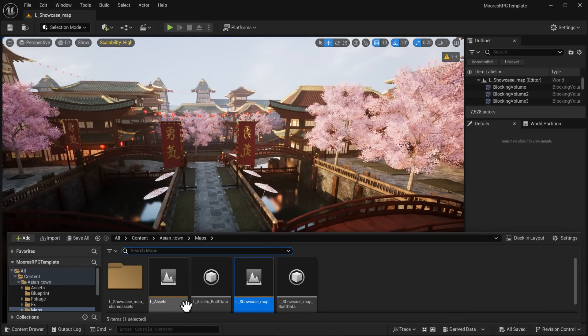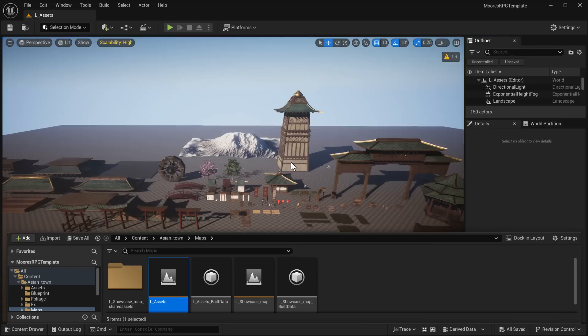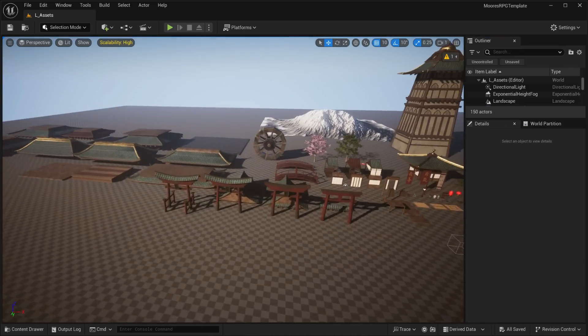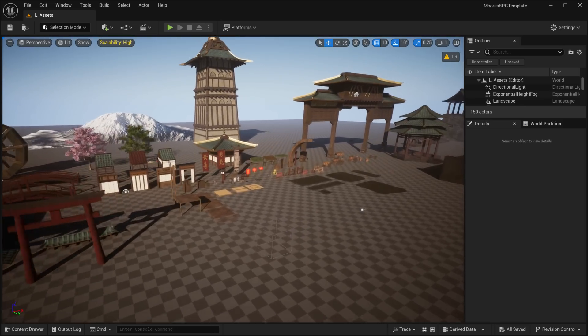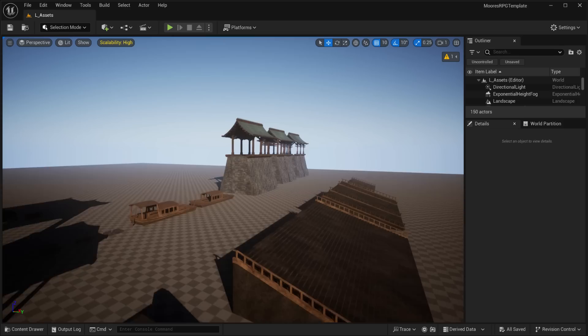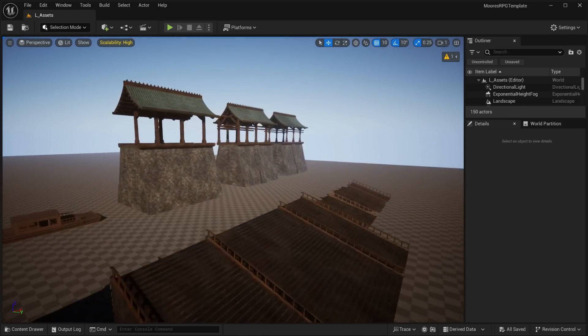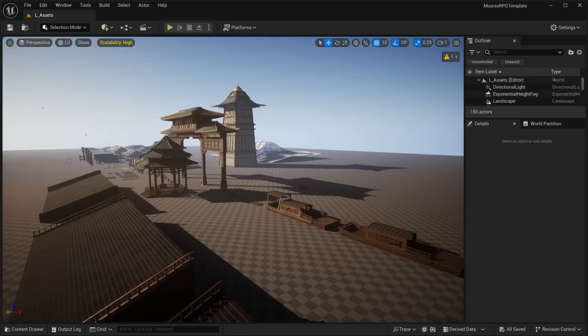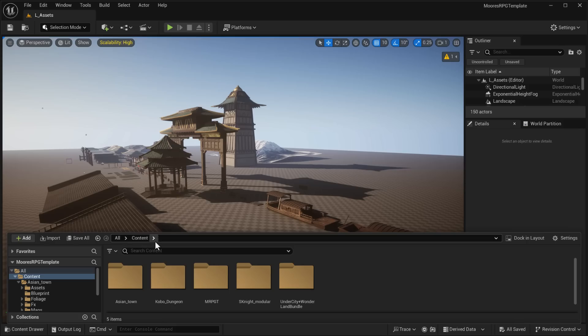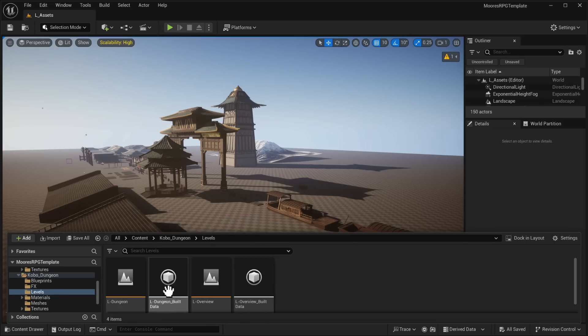Let's check out the overview asset on this one to get an idea of everything included in this pack — and it is pretty much exactly what you would expect. Highly modular, so you can create your own environments out of this, no problem at all. By the way, you can export stuff out of Unreal Engine and get it into other game engines — I have documents down below showing you how to do it. So if you're using other engines, I still recommend you hoard this stuff. Get it for completely free because it's pretty powerful what you can do with it.